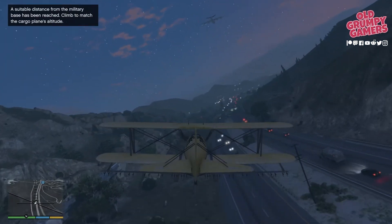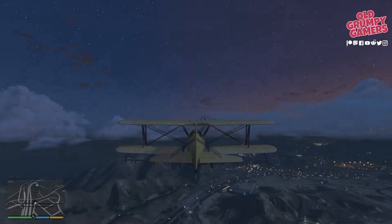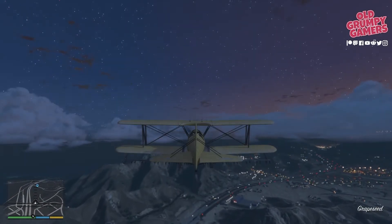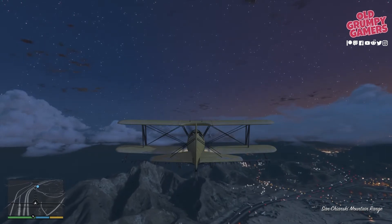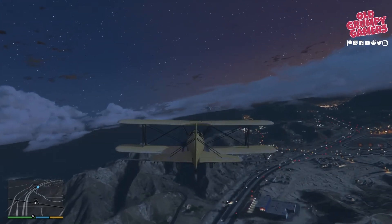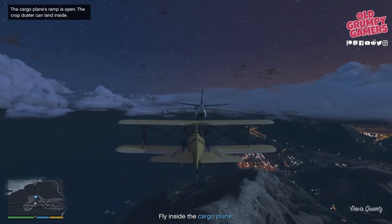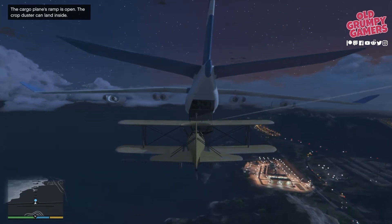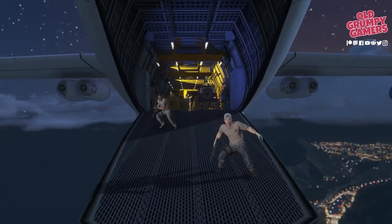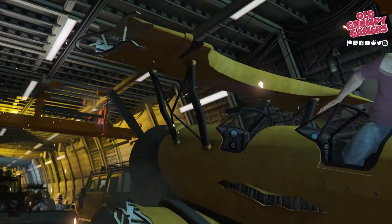We can now ascend. As we make the approach, Meriwether get increasingly upset — that's okay because it does prompt them to open the cargo bay on the Titan. There they go, they've opened up. There goes the first missile; they're not very good shots either. Line yourself up — this is the most critical part.